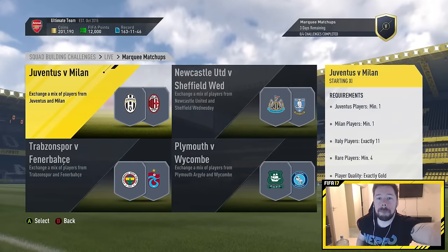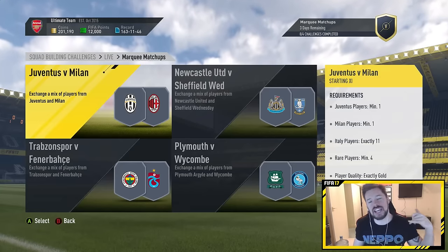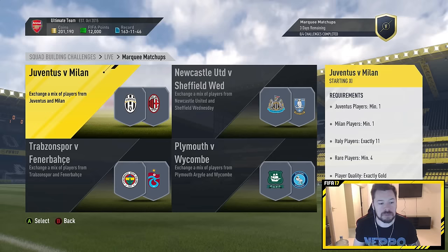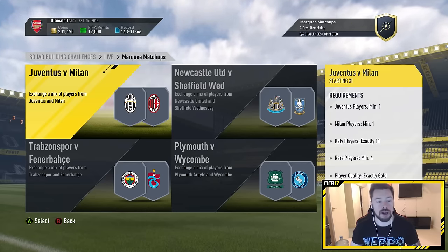What's up guys, Nepenthes here and welcome back to another episode of Marquee Match-Ups. The four Marquee Match-Ups for today are Juventus vs Milan, Newcastle vs Sheffield Wednesday, Trabzonspor vs Fenerbahce, and Plymouth vs Wycombe.